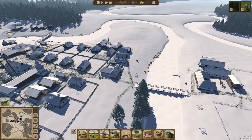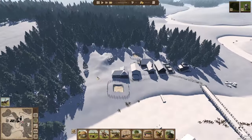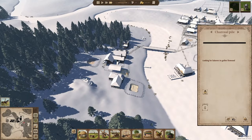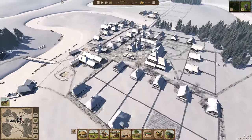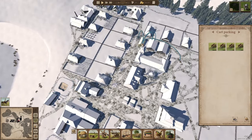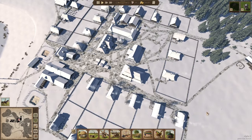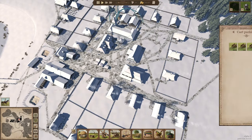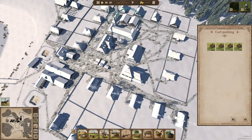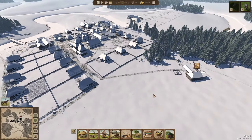I'm going to assign them to do the windmill — they're going to set that up. At this stage I've got eight carts and I think it's pretty good. It's pretty much time now to get another cart parking, which we can maybe add another four carts. We're almost getting to 100 population, so it's important to get some extra carts building now.